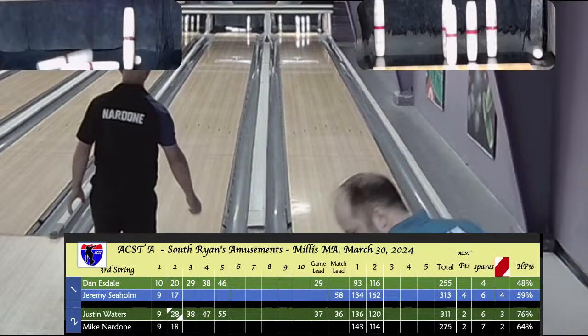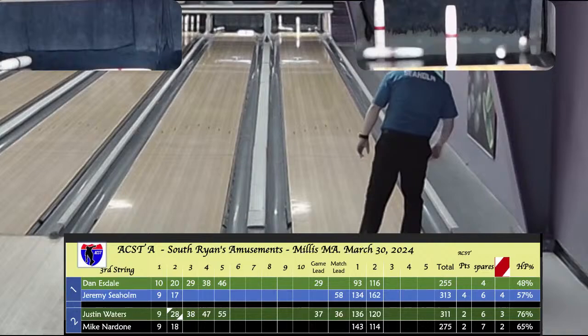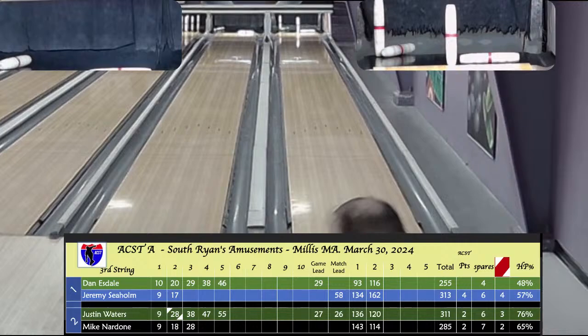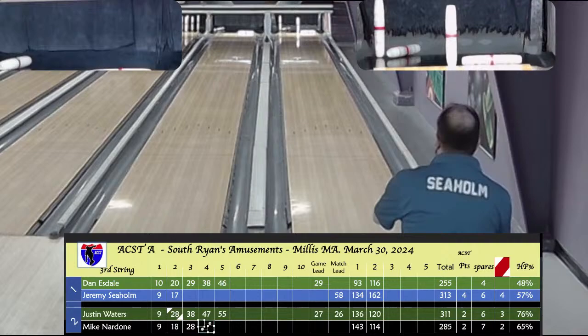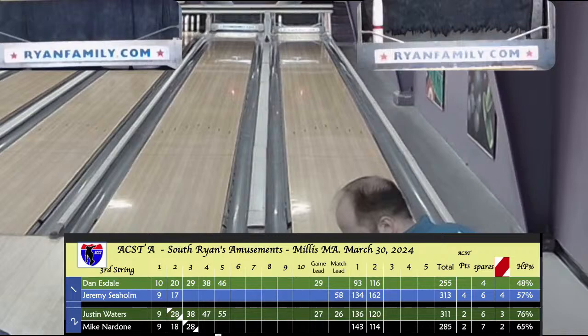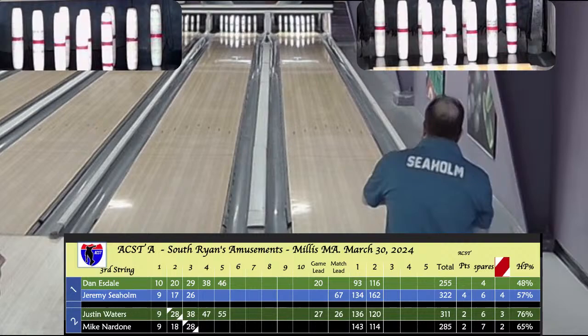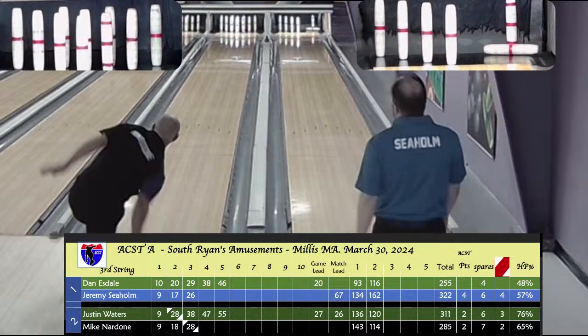Seholm on the 2-pin. Nardone puts a solid headpin hit and is rewarded with a strike. Seholm has 5 up and goes to the right — just missed the headpin, opening box 3. It's rocking but a 9 — 35 after 4 for Seholm, at 26 after 3 boxes. It's a 3-pin game on that side. Nardone first ball on the strike — 8-1-2 middle, 8 in the first ball. He's got to pick up these 2 to catch up. Seholm to the left is left with a 1-7. Nardone gets the spare — knotted up at 38 each after 3.